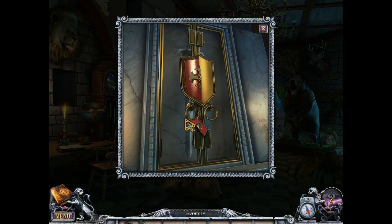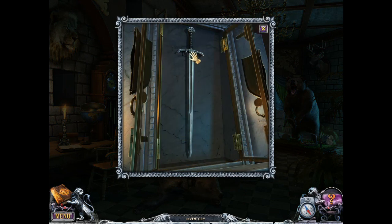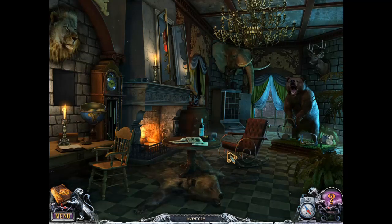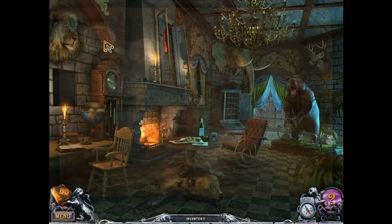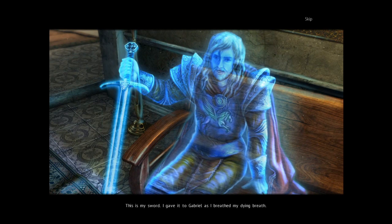There's a sword. Now we can give it back to the paladin. This is my sword — I gave it to Gabriel as I breathed my dying breath. That stone, the source of all my misery, it drove my brothers mad. I don't know where it is. Maybe pirates or thieves stole it. One of the skulls is located in the temple. Find it before the scientists and I'll help you.